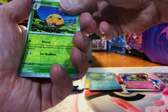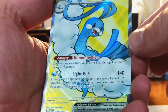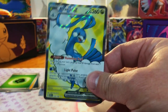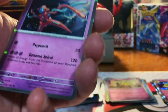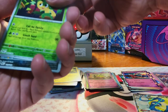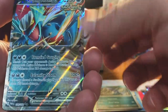We got a Dottler, a Garbodor. Altaria EX Full Art — nice! We got a Flittle, Deoxys, Deoxys, and Deoxys. We got a Pansage, a Zubat, and Roaring Moon EX. There we go.